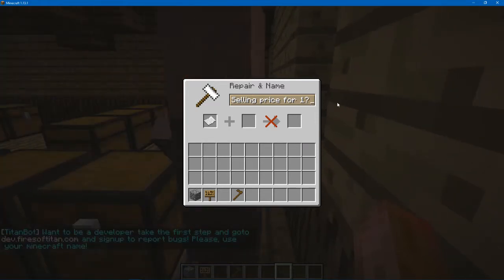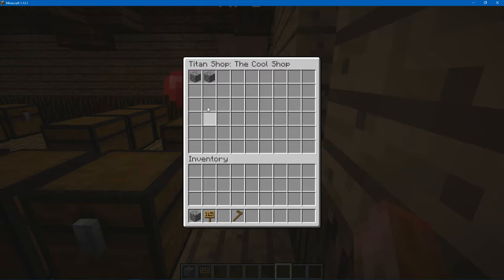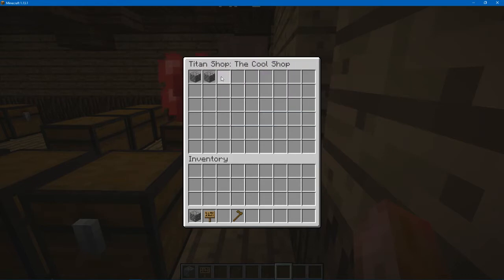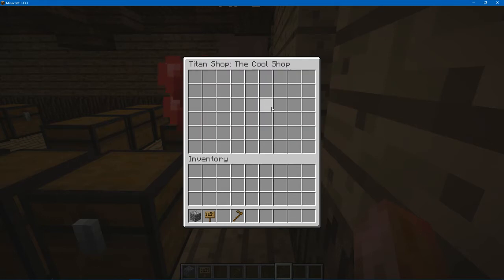If you want to disable selling or buying, you just do a negative one. Now there you go — he's not buying or selling that one. And to remove items, you simply just click on them and they're removed from the shop.